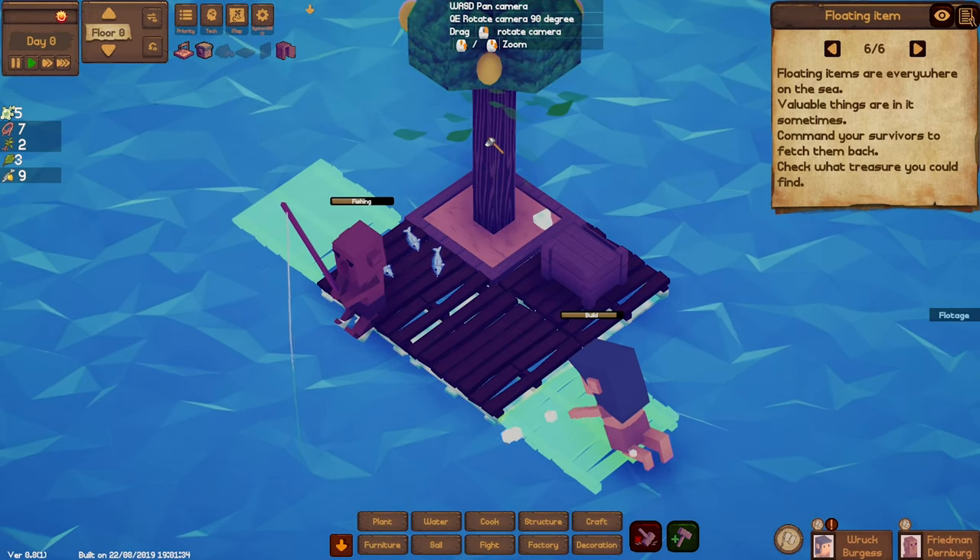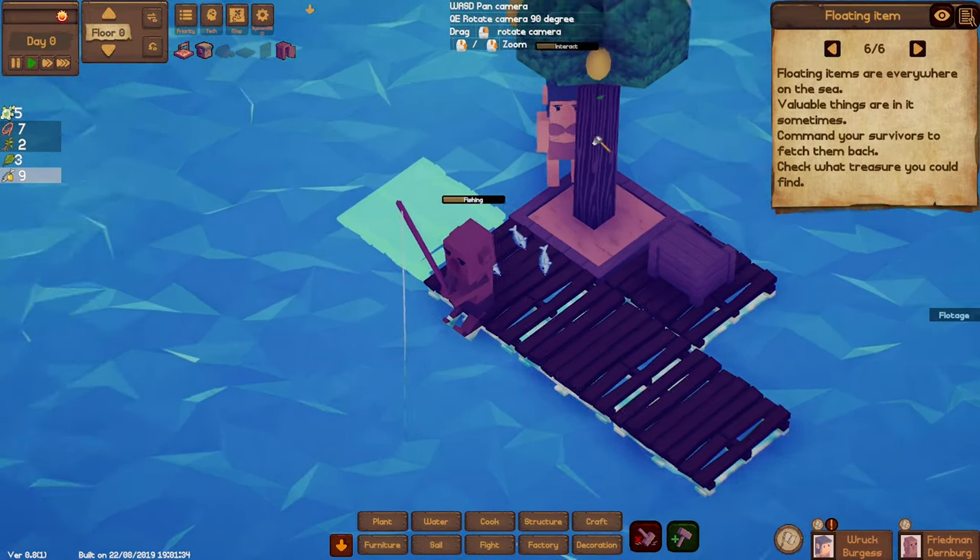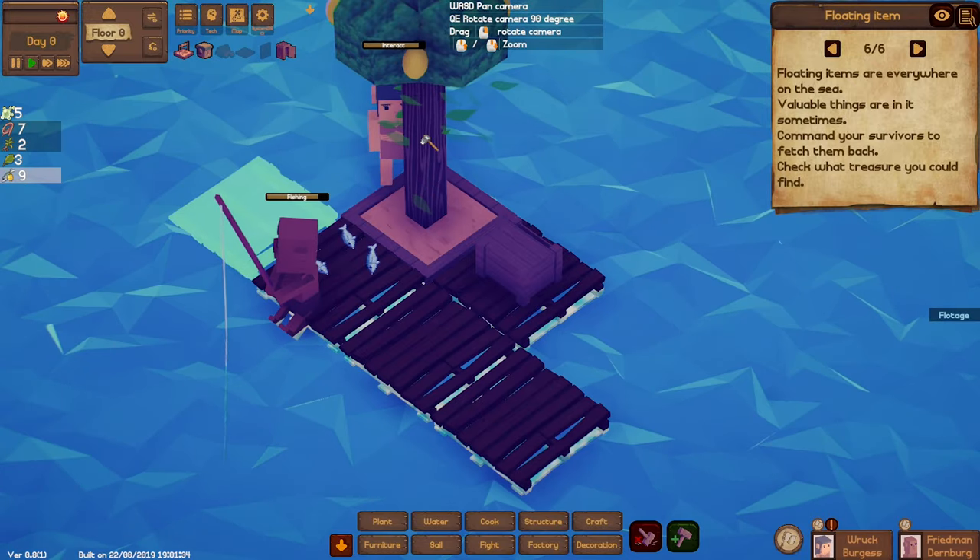I'm going to chop down the tree now. Food, rope, and items are all in different categories — this is food. You can see I've got three lemons and six fish.